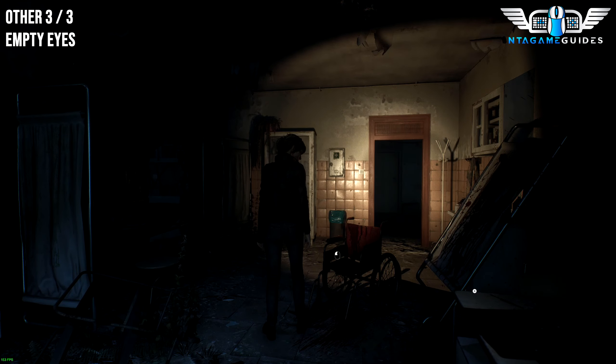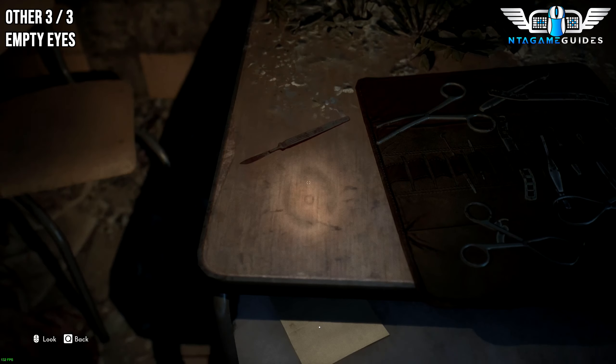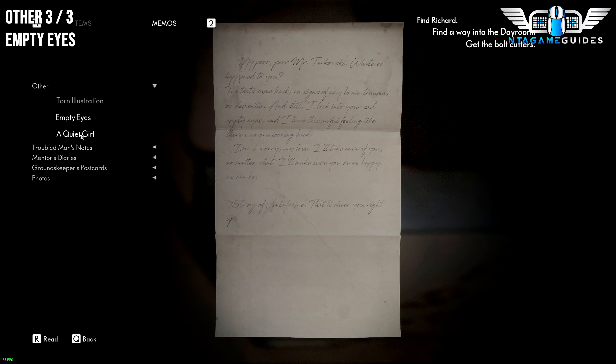From the last location, just go down towards where the wheelchair was, interact with the table, and underneath — or in between — the table, there will be another Note. This will be called Empty Eyes, also in the other tab.